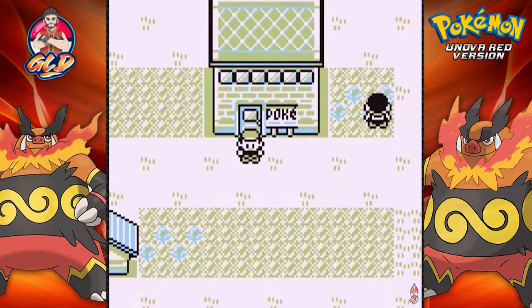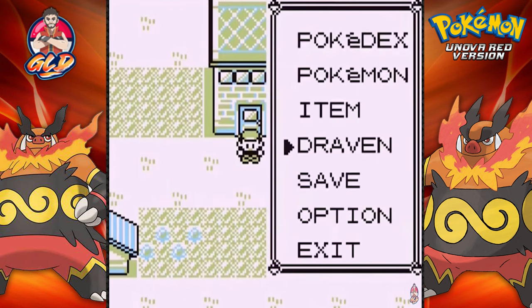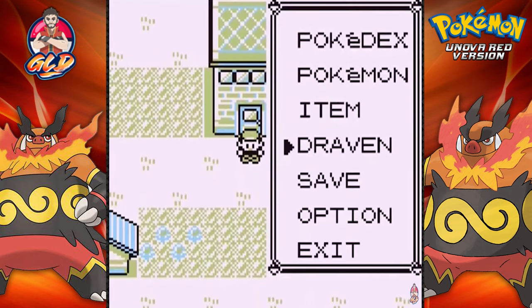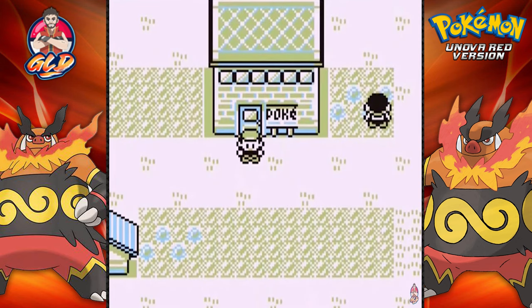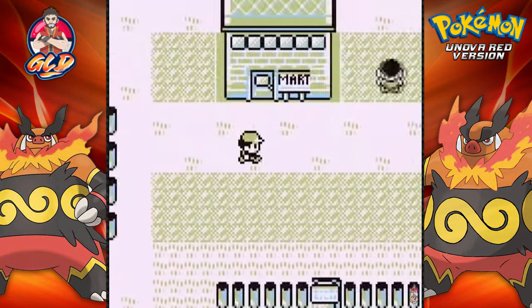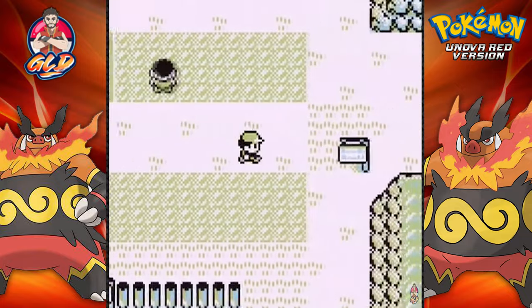What's up guys, it's me, your Badass host Trayvon, and welcome to another episode of our Pokemon Unova Red Walkthrough. So in our last episode, we managed to beat Brock for our very first gym badge. He did have a nice team in Rock'n'Rolla and Arken — two strong Pokemon — but we managed to beat him with Mr. Hydro, and now it is time for us to move on.